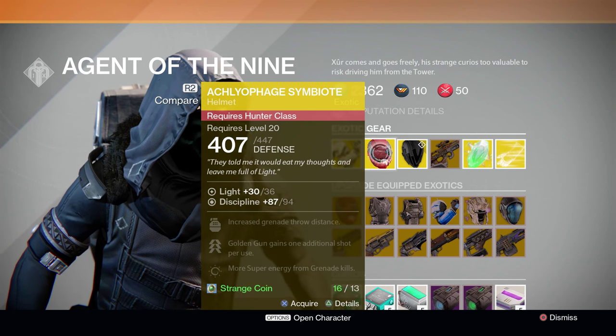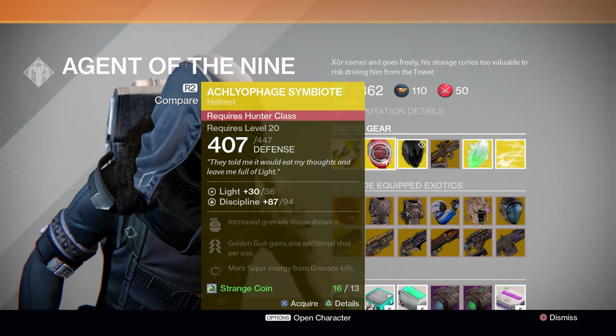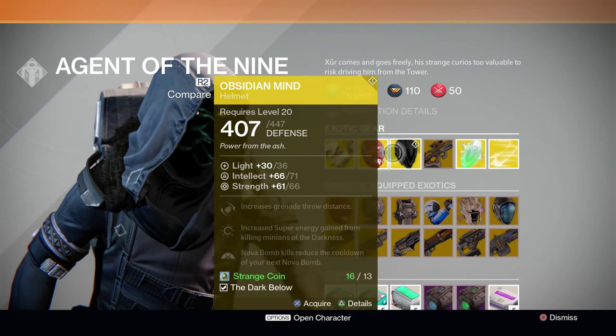Next up, we've got once again the Acleophagy Symbiote for Hunters. This exotic helmet piece grants you an additional shot with Golden Gun. Not bad at all.